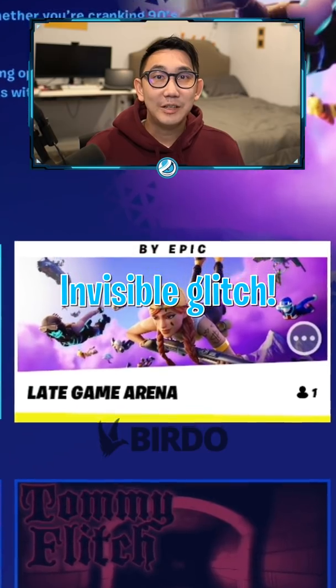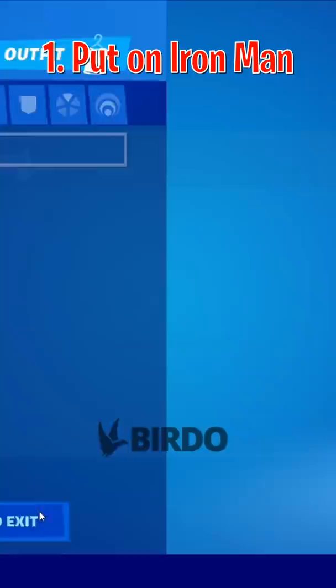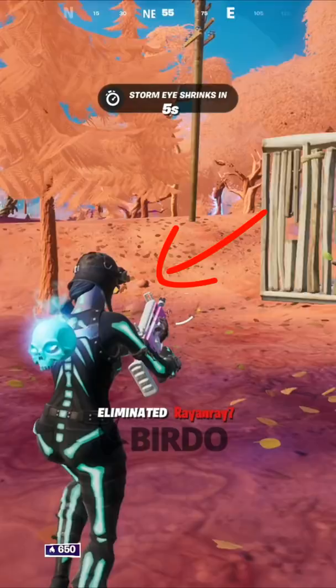Here's the glitch: how to be invisible in the late game arena mode. The first step is to put on the Iron Man or Tony Stark skin. Now you're going to need to pop off a little bit and get 10 kills to get the Skeletera skin. Now do the Iron Man emote and watch what happens.